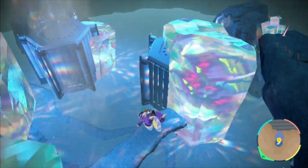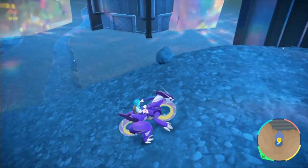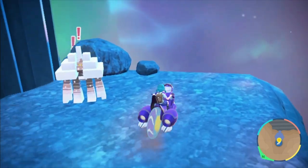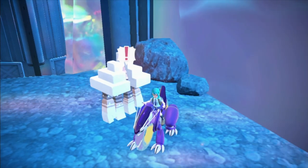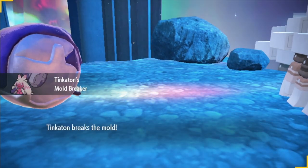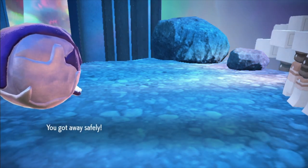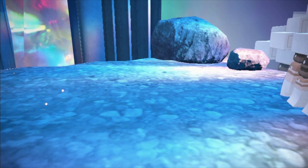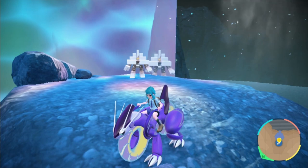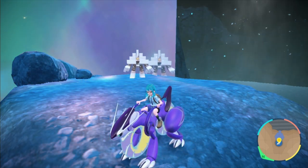If you come to this section of the cave on the bottom path and walk up here, you will normally find a Miraidon right here. I have already caught it, so I can't show it to you — but if you go back and look at the Scarlet section, you can see where I caught the Koraidon that stands here in Miraidon's place. This just gives you a second one to either keep one for battle and keep your ride one as a ride Pokémon, or to have one to trade with a friend to get both of them registered in your Pokédex.